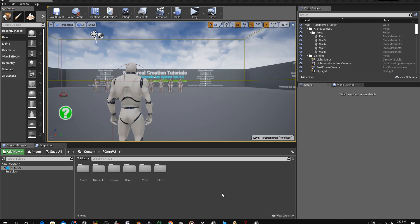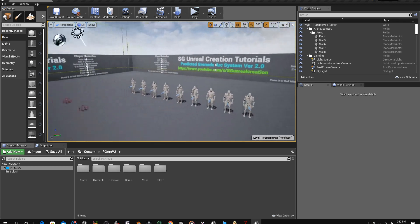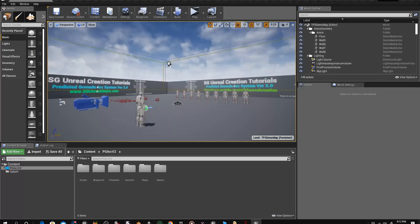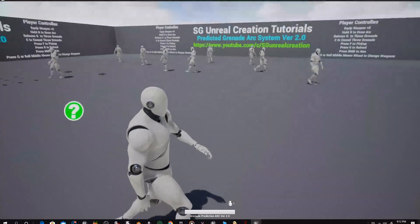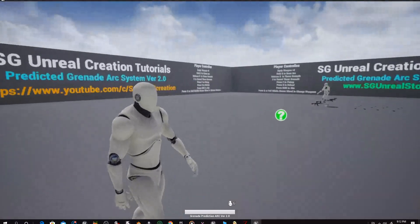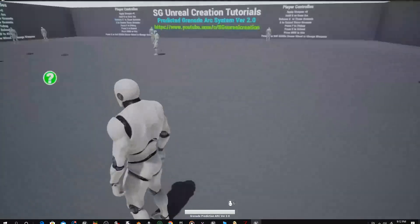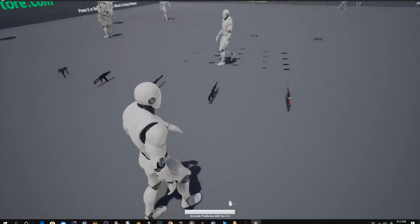Hi guys, this is Sagar once again, and this is the updated video of my predicted granite arc system version 2. In this update I added a lot of things — let me show you what I added. First of all, I added foot sounds and new animations: idle, walk, and run.